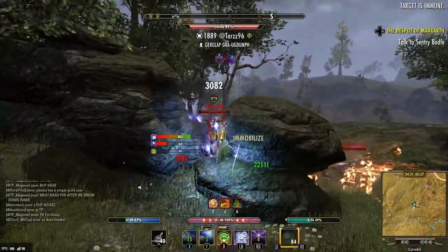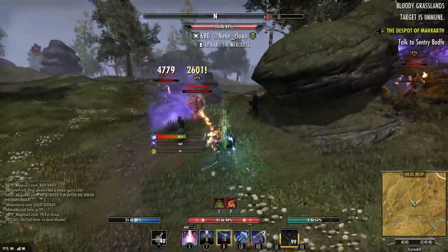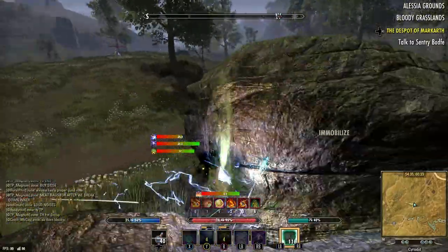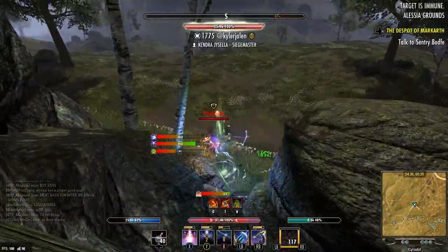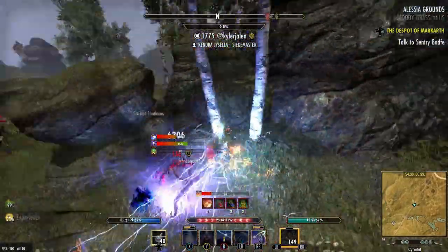On this build we don't have a huge amount of burst, but we have enough to kill people as long as they're isolated — and that's what I try to do. It's about whittling people down and outsmarting them essentially. Hopefully this is helpful to you guys.